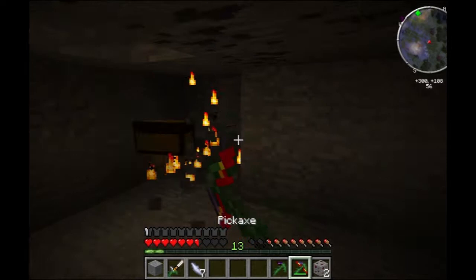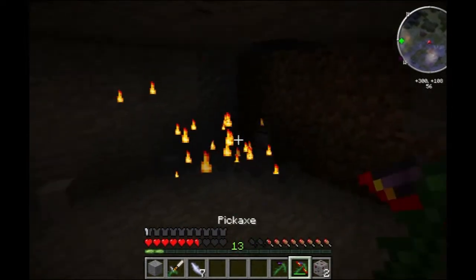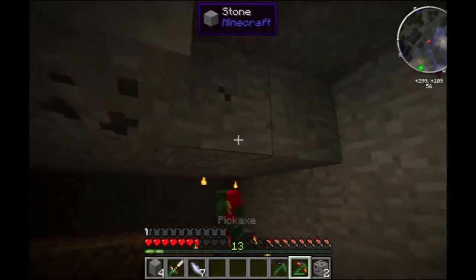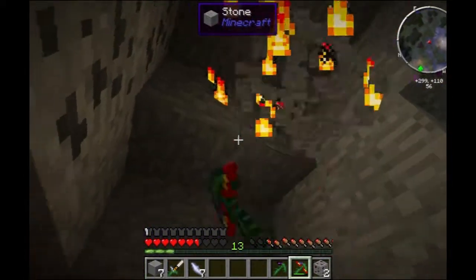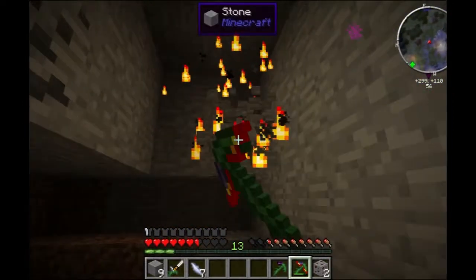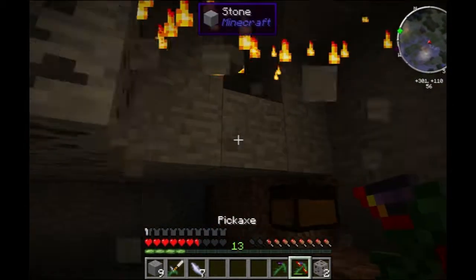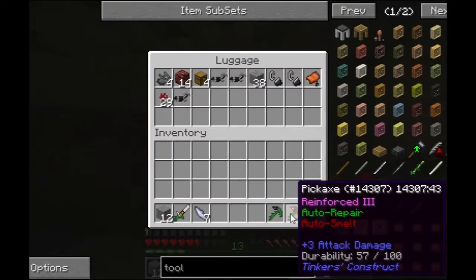I'm just going to use up all the redstone we have since we don't even use that. We use it in machines - little, but we do. I'll save some. I have no torches on me. This is going to be a mob spawning area for sure. That's something I seem to have problems with - I run out of torches. I just came down here with no torches.